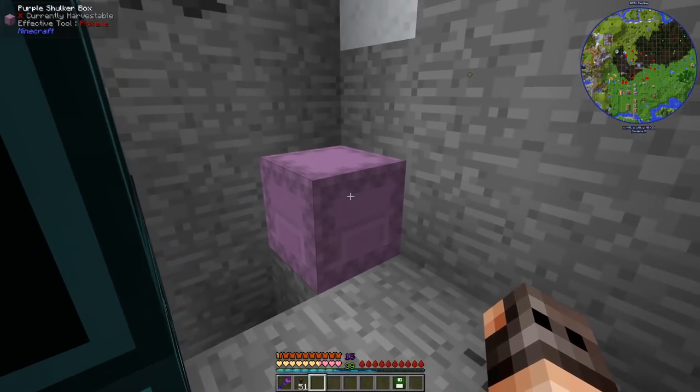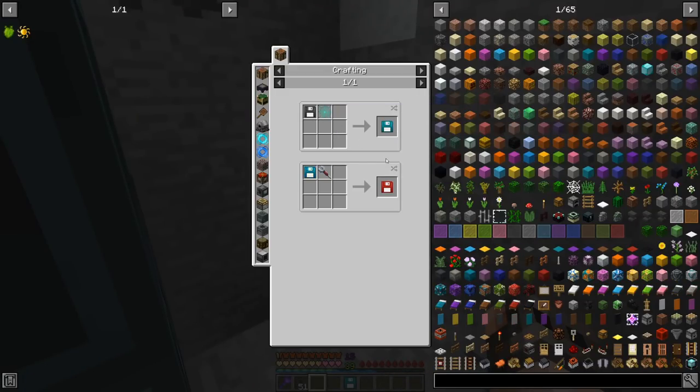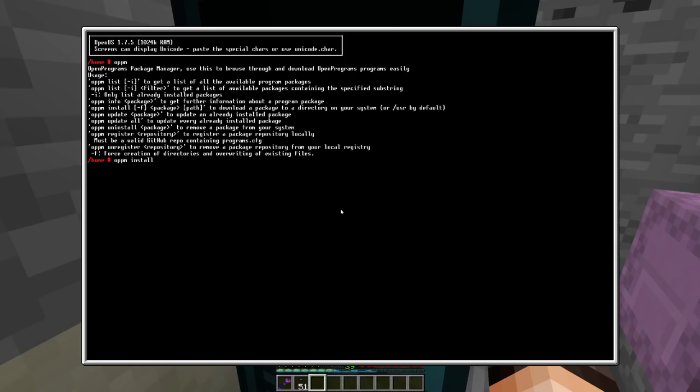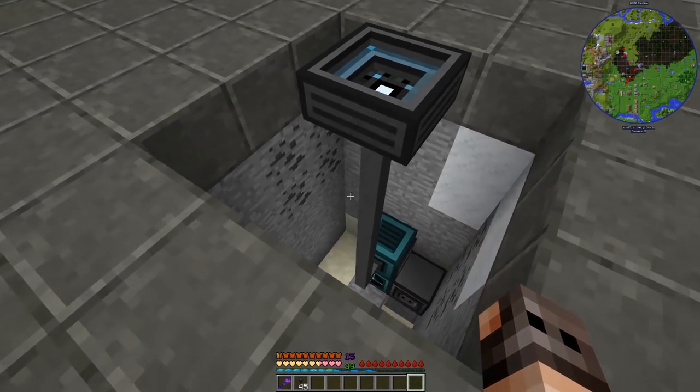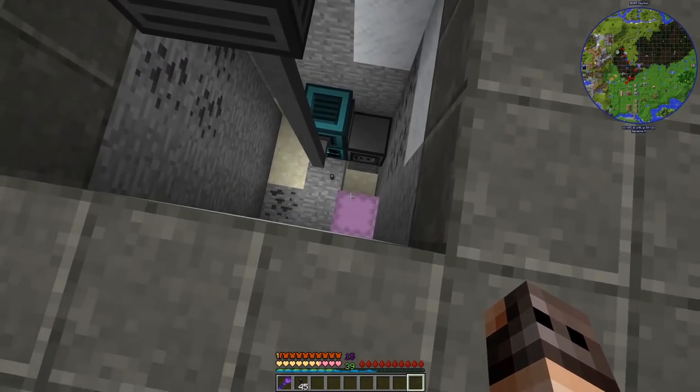Now we take out the disk and use OPPM — which you make from something like a cobweb — to install programs. With the OPPM disk we can install the program; it actually downloads from the internet, which is why you need an internet card. There are a bunch of programs to install, and one of them is called 'geo to holo' — yes, that's correct. This program connects the Geolyzer to the hologram. I made some OpenComputers cables and put the hologram on top since it can only be powered and connected from the bottom.